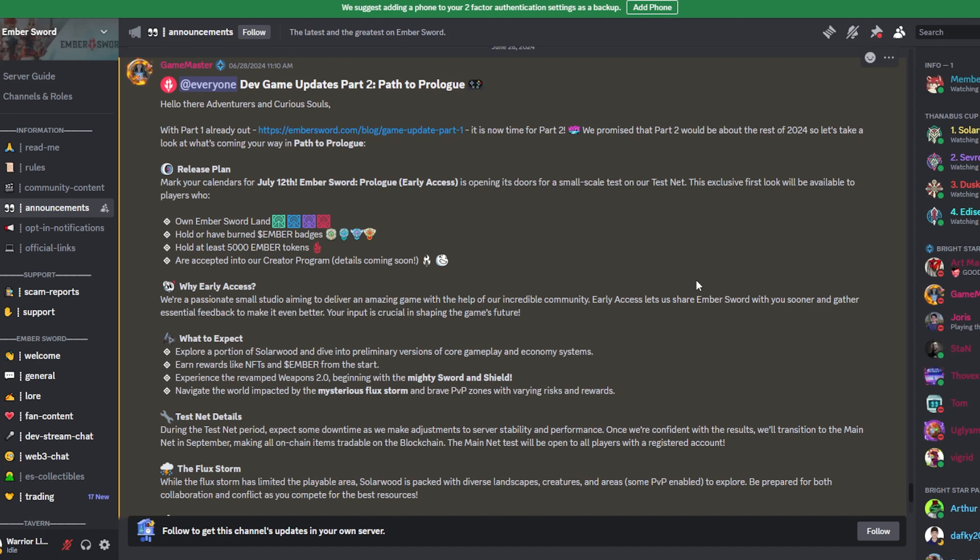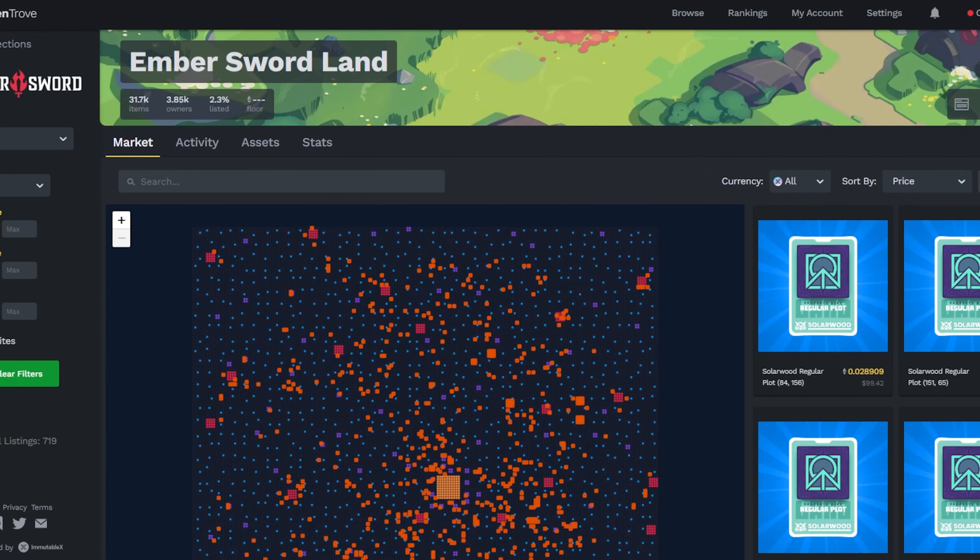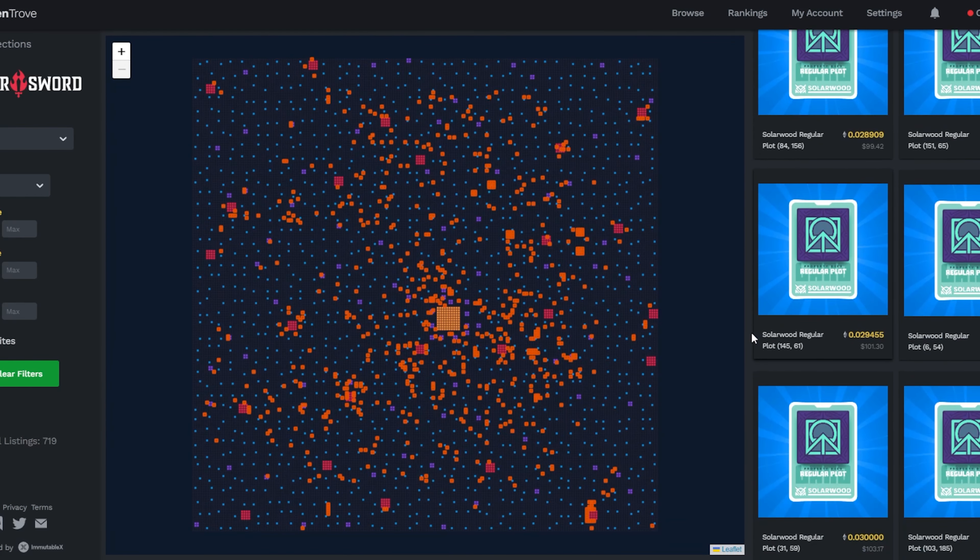There are four options to get access to the play test. The first option is owning Ember Sword land on IMX. You'll need to get it off a secondary marketplace — the easiest place is probably Token Trove. If you go to Token Trove and click on Ember Sword, there are two options: land or badges, and both will give you access to the play test. When you select a land to grab, it's a specific location — if you highlight over any of them, you can see on the map exactly where it's located.